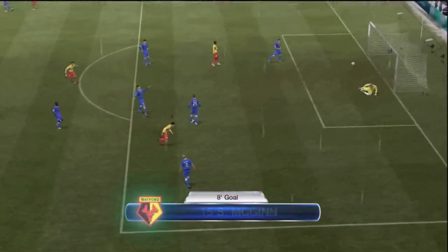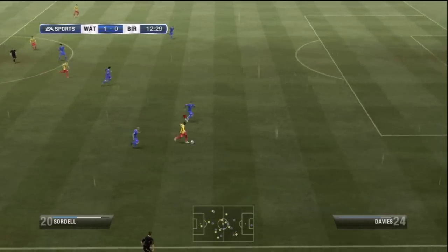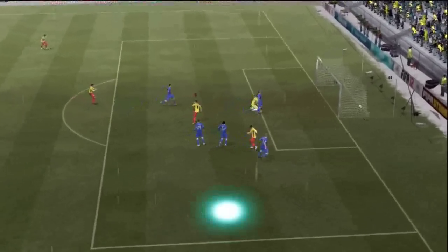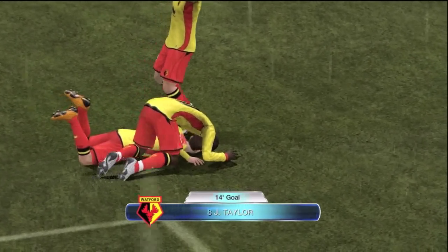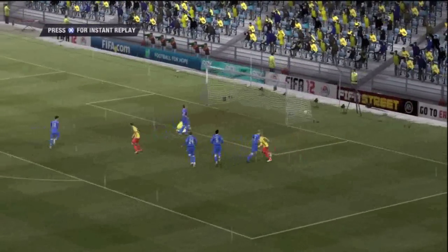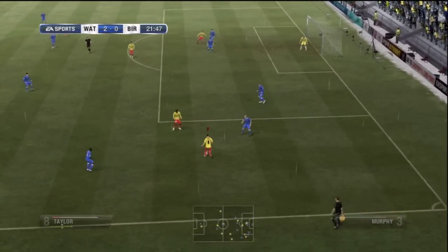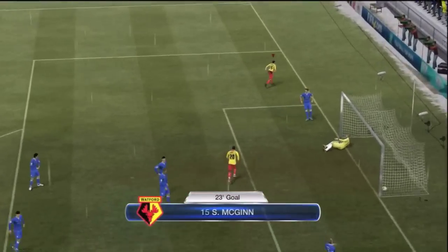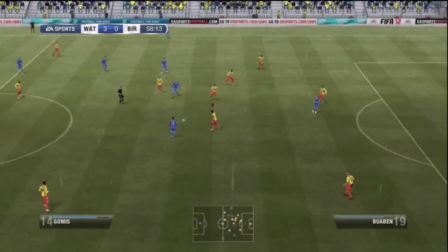He's speedy and you'll see he makes an immediate impact. First game with Taylor I'm playing Birmingham. McGinn hits another long shot — sometimes stats lie and they're definitely lying for McGinn, but what a shot, puts me one nil up against Birmingham. Then here's John Taylor's first goal for Watford — give him a hand! Debut game, he gets a goal. I want to get him scoring goals, creating chances, making assists, and progressing a lot further.